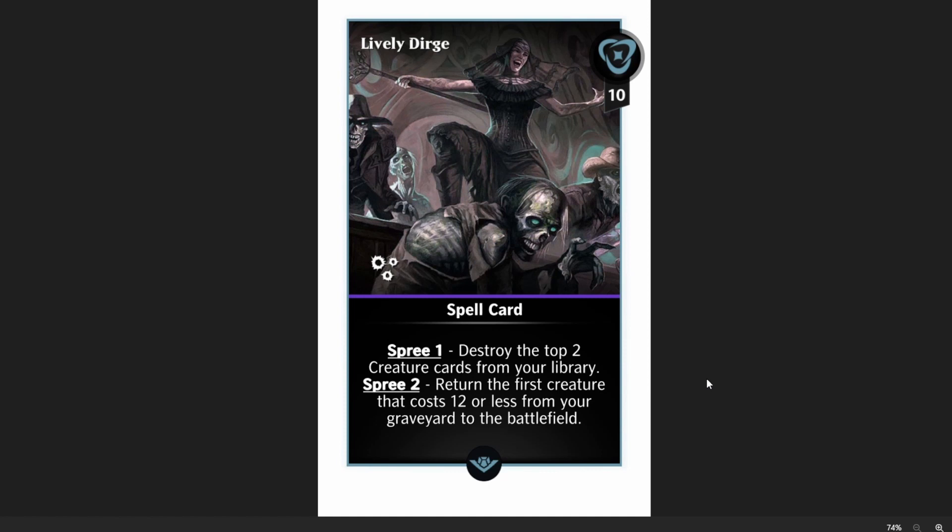Lively Dirge, ten mana, it's got Spree. Spree one: destroy the top two creature cards from your library, throwing them into the graveyard. Spree two: return the first creature that costs twelve or less from your graveyard to the battlefield. I love Gather the Pack, and this throws things into the graveyard with the added bonus of bringing things back. Having to have creatures that cost twelve or less takes away a little, but it is an uncommon. Definitely a fun card — maybe I'll even pair it with Gather the Pack for some graveyard shenanigans.